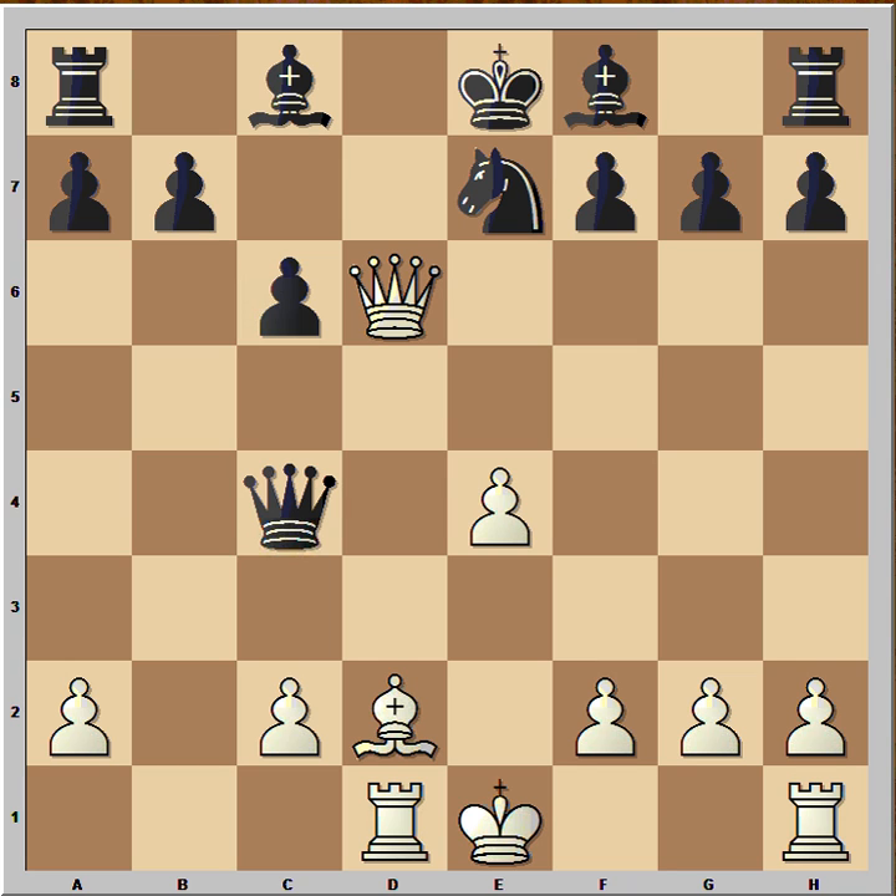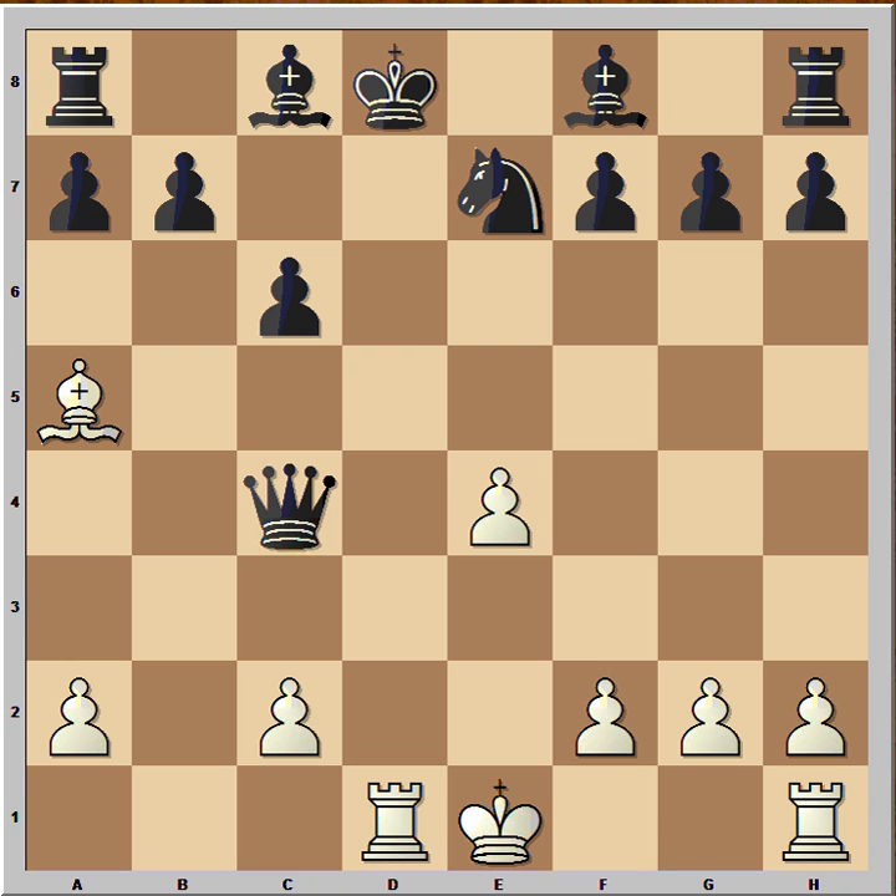But he missed something. It is white to move and to play a killer move — that is the only move. If white does not find that move, he is going to lose the game. What is the killer move? If you wish, you can pause this video and try to find the winning move for white. Have you seen this? Queen to d8, check. King takes on d8. Bishop to a5 — this is check from the bishop and from the rook. King to e8. And now rook to d8, check, mate. What a brilliant queen sacrifice!